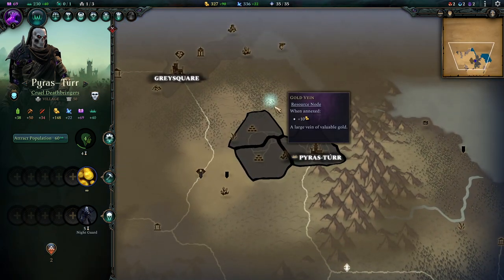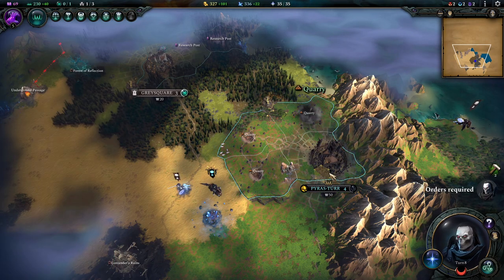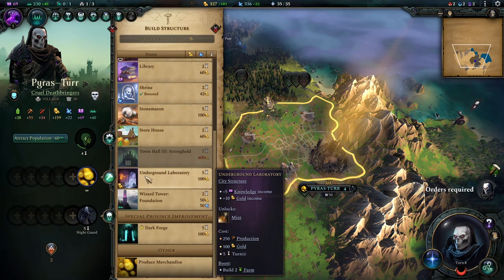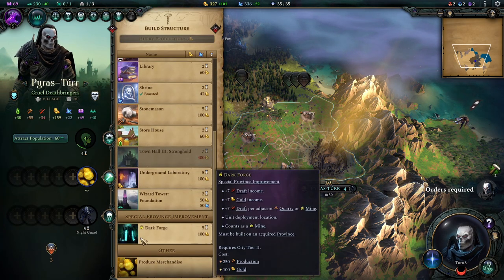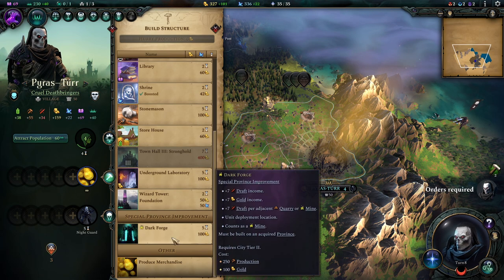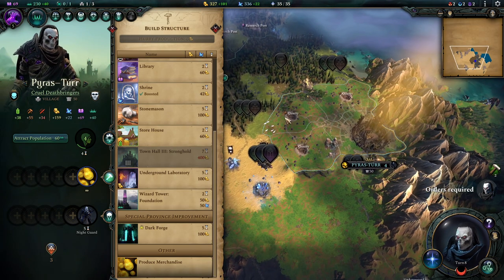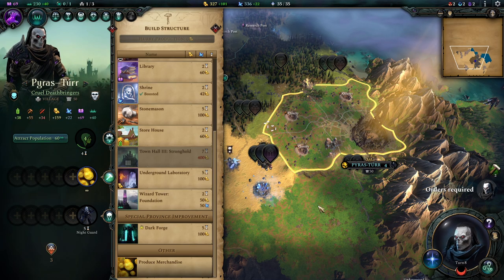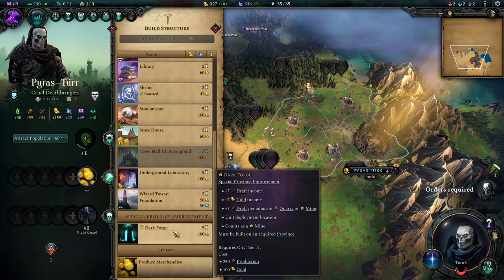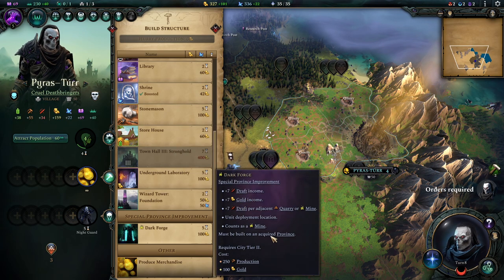Our city will now grab that gold vein because I want access to that gold. I'm going to pick quarries yet again, and today I can show you why. I have finally unlocked the Dark Forge. The Dark Forge is a province improvement that increases its income by every adjacent quarry or mine. That was the reason why I was spamming quarries wherever I was able to - I knew I'd have access to the Dark Forge later.